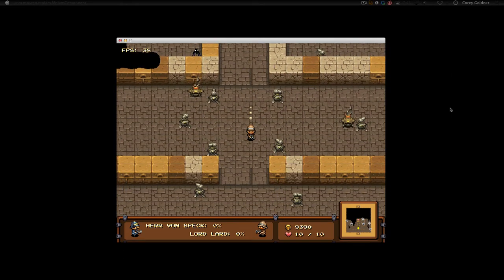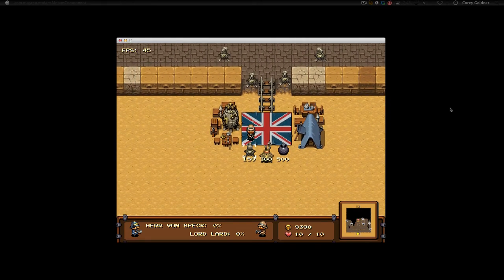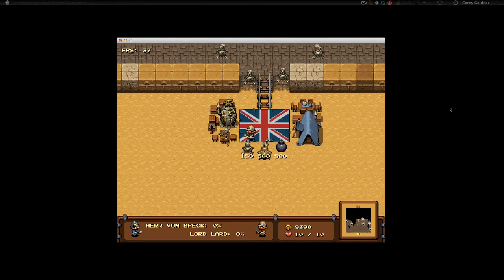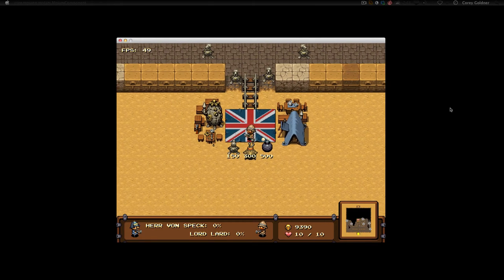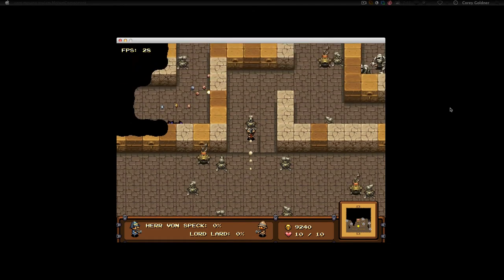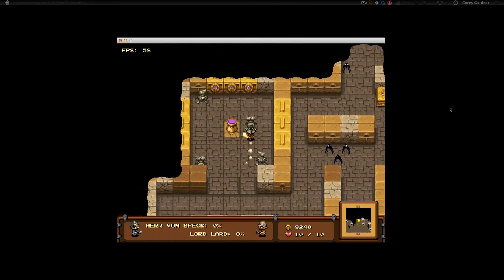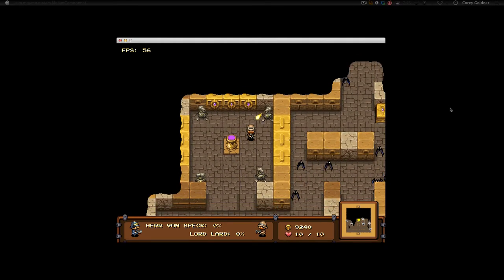Let me go build one more turret just in case. The prices are right below: 150, 300, 500. A cool thing is when you're shooting, the coins that drop down do not automatically get sucked up by your player. Once you stop shooting though, they will.